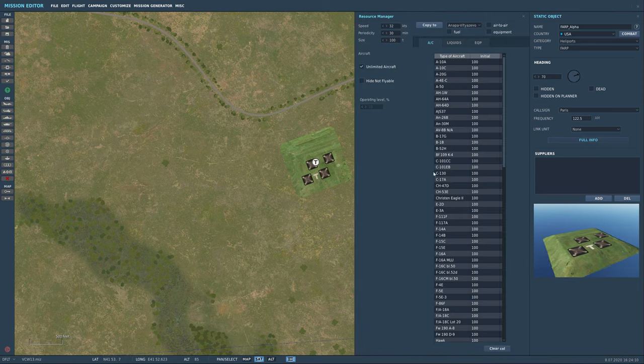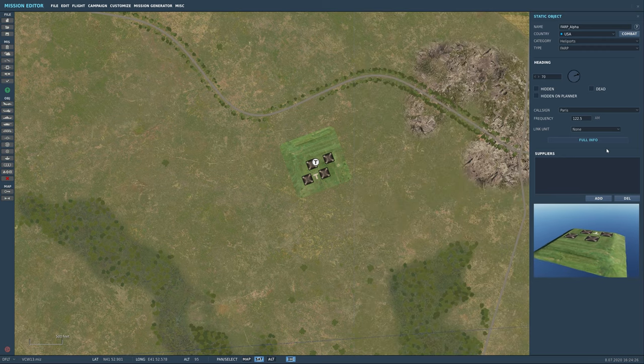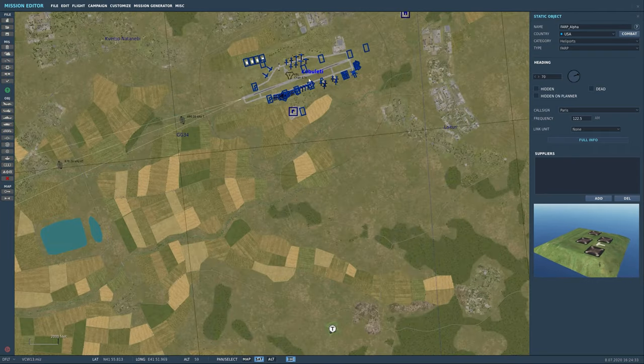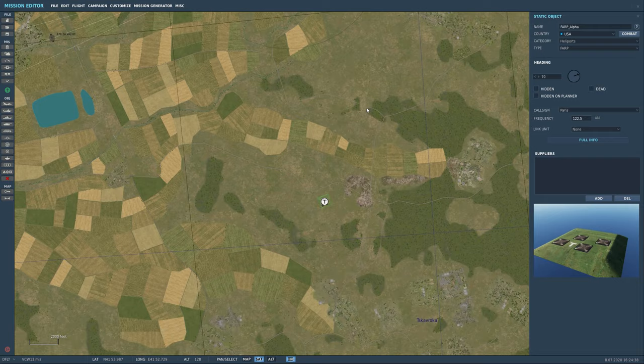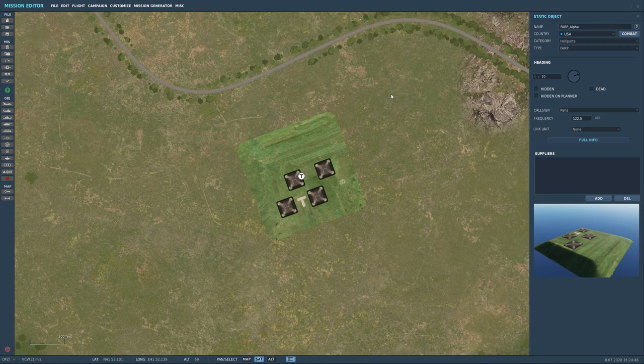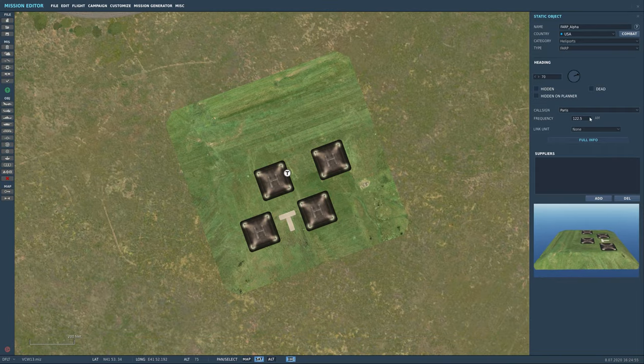Just like with airfields, you can change its suppliers — how much it can support, how much fuel it has, and the ordnance that can be loaded. You can add a supplier: say Kobuleti is a supplier, so as it reduces it will pull from Kobuleti until Kobuleti is out. But that's only if you're limiting supplies, which we're not doing today — maybe in one of the later live combat areas we'll add that twist.